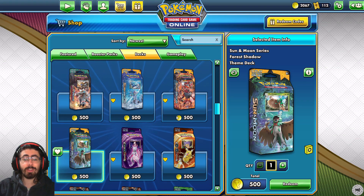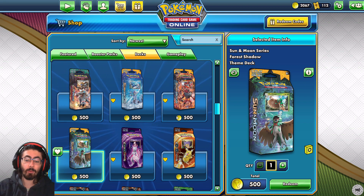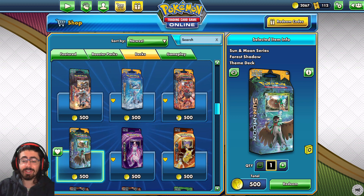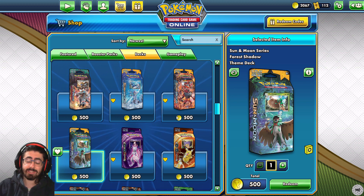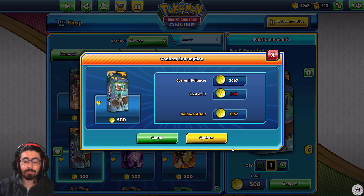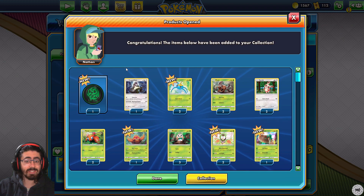Hey, how's it going everyone? MinusParty here, bringing you another episode in the Pokemon TCG series. Today we are playing an old themed deck, which means I am super excited. I always love taking a look at these old decks. Today we're taking a look at the Forest Shadow deck from the Sun and Moon series. I'm going to be doing the first impressions of this deck, then trying a game against the ladder against humans, and I'll try a game against the AI. Thank you so much for the suggestion - one of my subscribers suggested it on one of my previous videos. Without further ado, let's take a look at this deck.